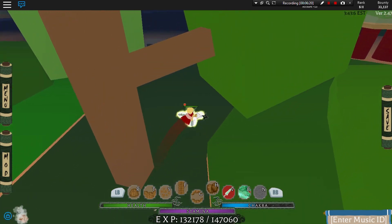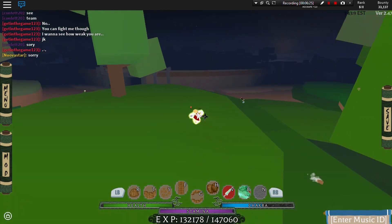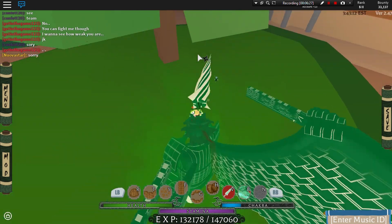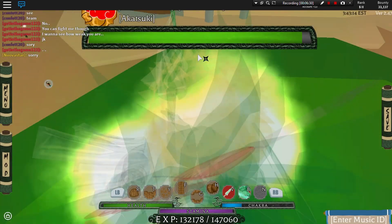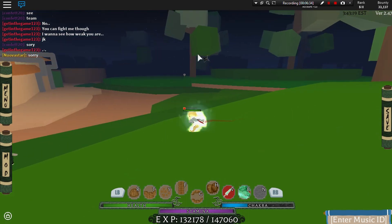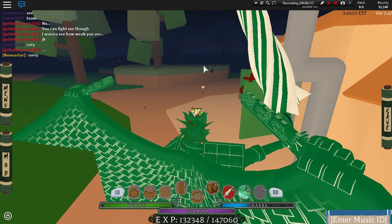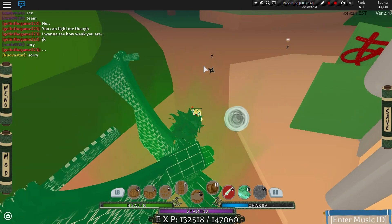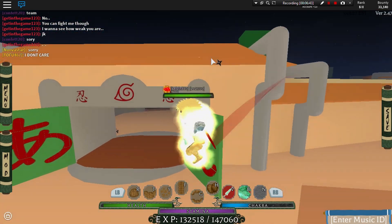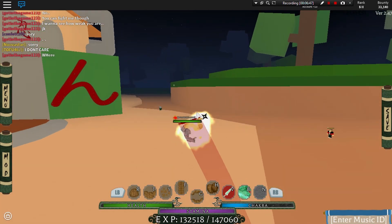It does a decent amount of damage but not that much. The second move does a good amount of damage, though it can't go through trees, which is a downside. The results for the Shisui Susanoo will be coming up. Overall it has decent damage on the second move but limited range and the tree obstacle is a notable weakness.